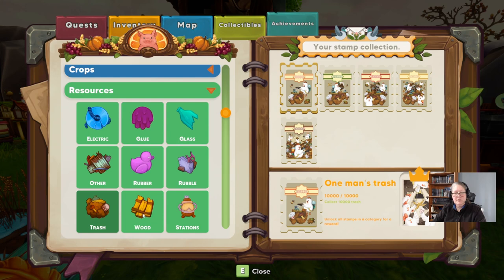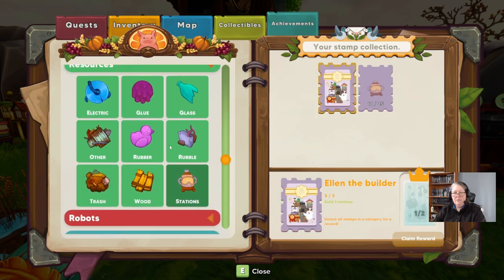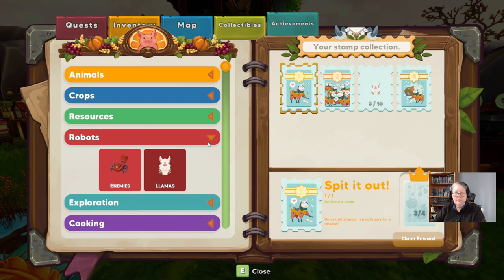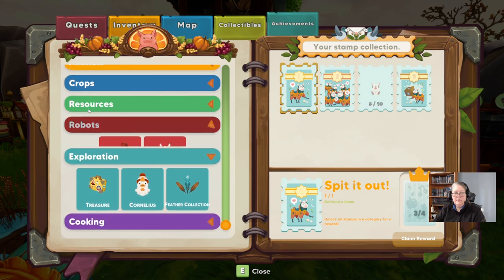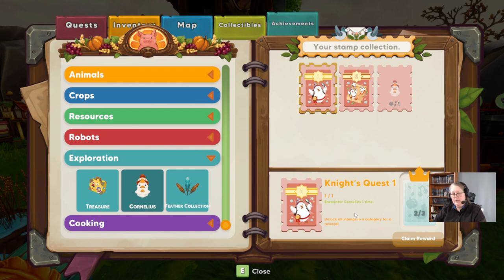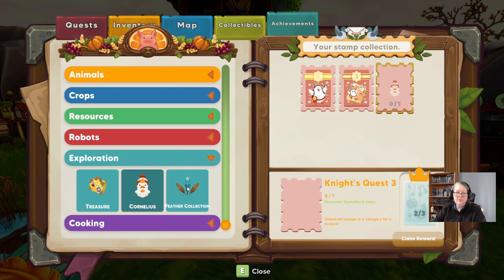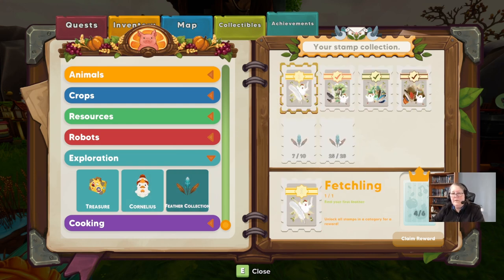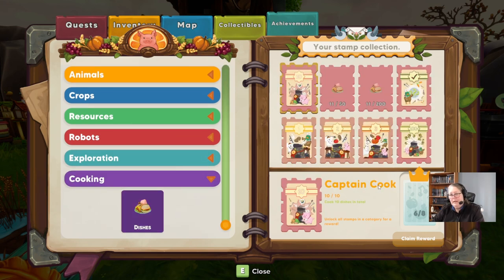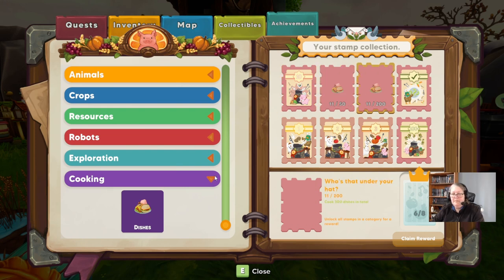We're still collecting rubble — one man's trash. Robots — I need to build another lodge before I can befriend more llamas. We got all the treasure awards. We need to find Cornelius six times, and we have three more feathers to go to have all the feathers in the game, with three more to find in the Frozen Peaks.